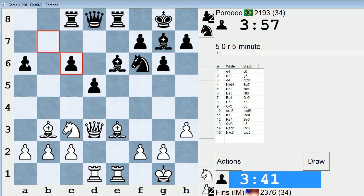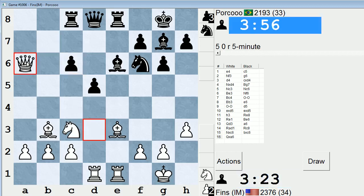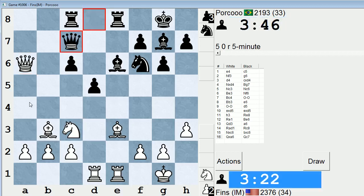So the a6 pawn is hanging here. I can just take it. He has c5, maybe. Can I take on d5 then and play c4? Not sure if that works tactically. I'm going to take it and ask questions later. On c5, bishop g5 is a good-looking move. Maybe bishop a4. Just seems like I'll have something good in reply.